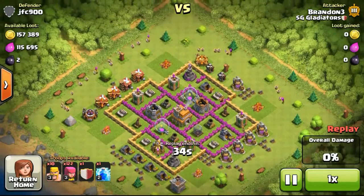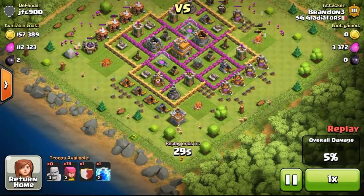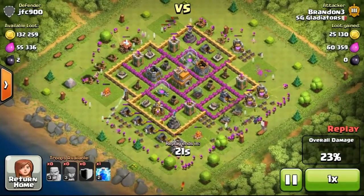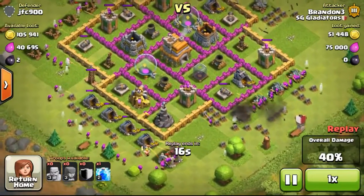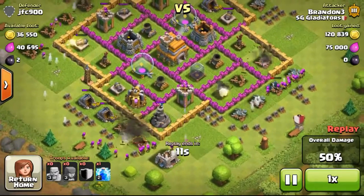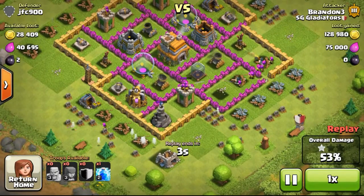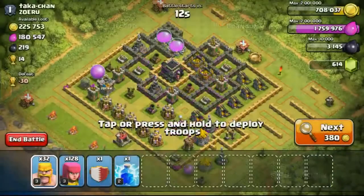Going ahead to do my own attack on this first base with 157,000 gold and 113,000 elixir available. Just focusing on the gold mines. I was trying to get a 1 star, so I tried to get the outside buildings destroyed first — especially the barracks on the top left, as they give a lot of percentage and their HP is very low. Eventually the archers got taken out by the cannons and I couldn't get that last gold mine on the left side, ending with 53%, 1 star.